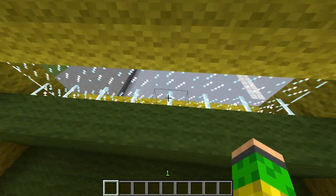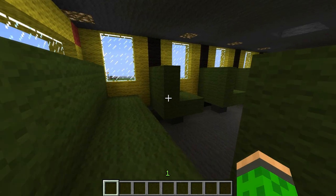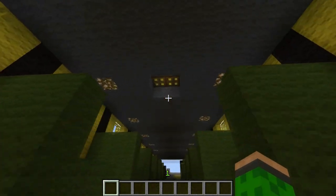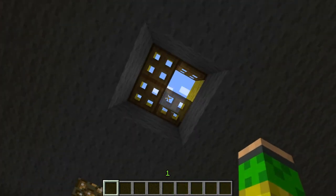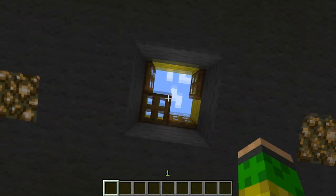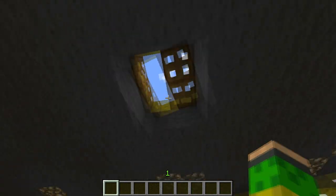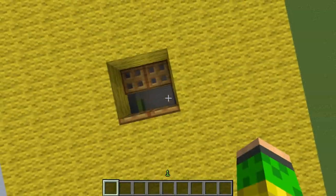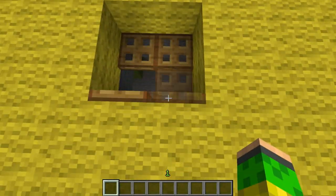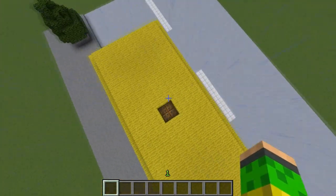This is the back. And that's the emergency exit, just in case you're about to die or something happens inside the bus that you need to get out, and the one door doesn't open — you can get out from here.